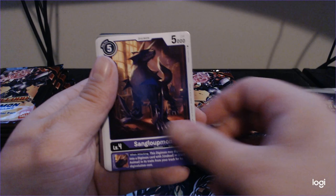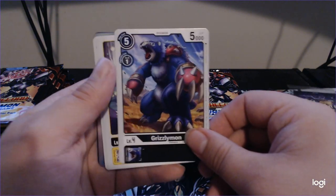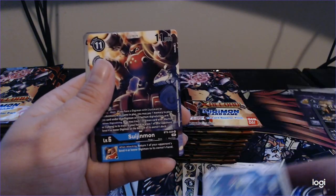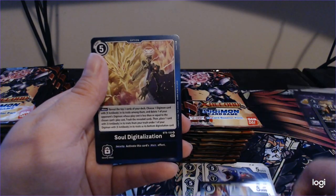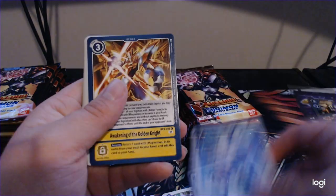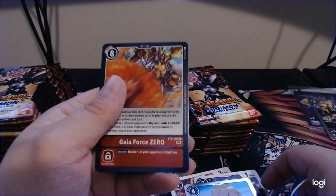That's a good one too. Neomon X-AntiBody. Man, they're going above and beyond the artwork for Digimon lately. The Tokamon X-AntiBody baby. Guacamon — man, even for an uncommon that just looks insane. It's Greymon X-AntiBody and Soul Digitalization. Not too bad. I like to speed run through packs, so hopefully that doesn't go too bad. More than likely you've seen most of these cards already, but if you want me to go over stuff in different videos, please let me know.